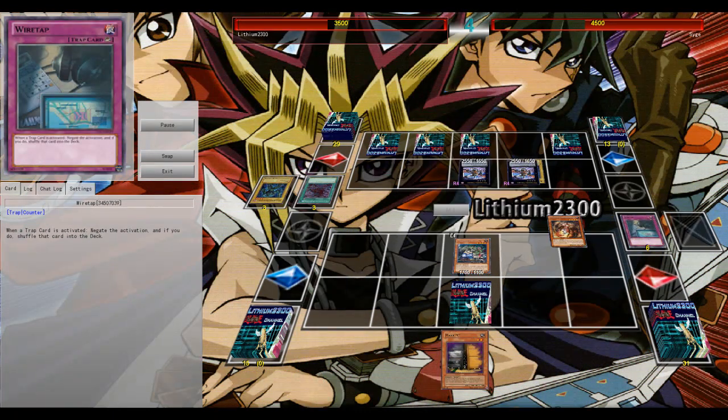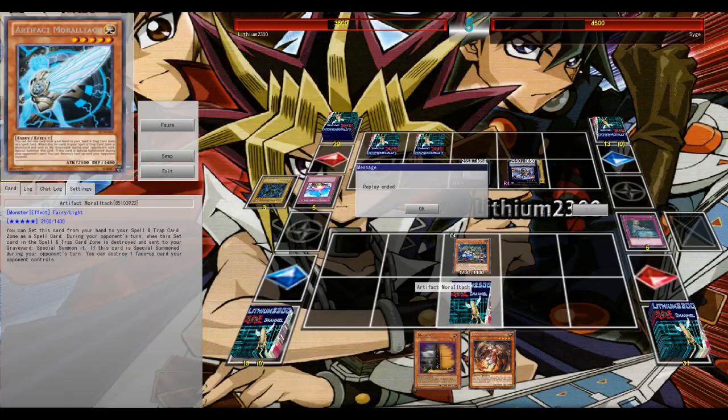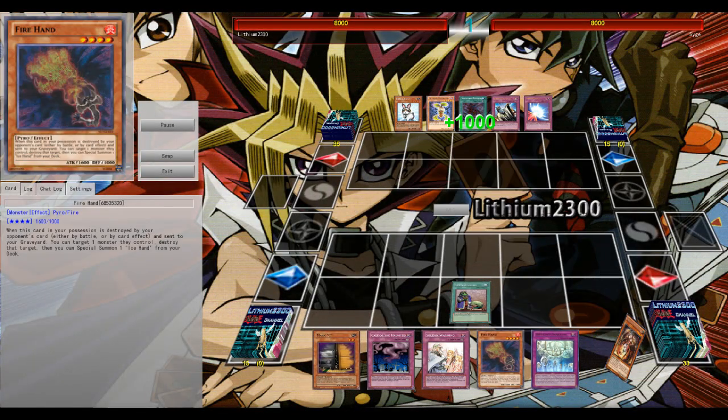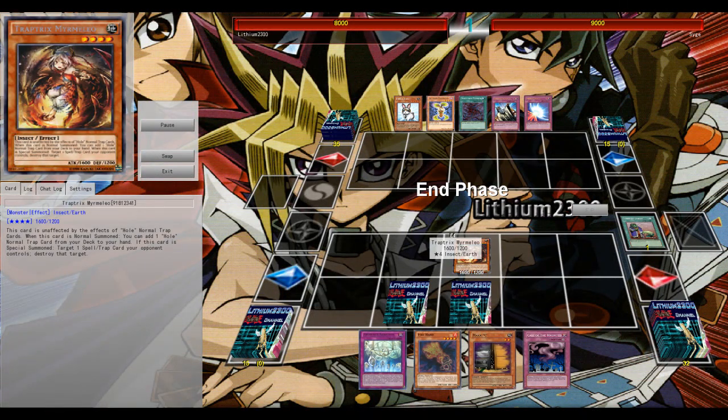He did have access to double Pandemic so he was able to protect all of his setup. Double Ophion — one Ophion is live with one material — but it doesn't really matter, he has two on board. Otherwise I would have blown him away with Exciton Knight, but what can I do? One-one going into game three.